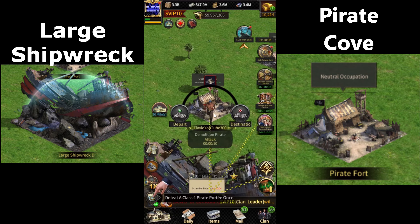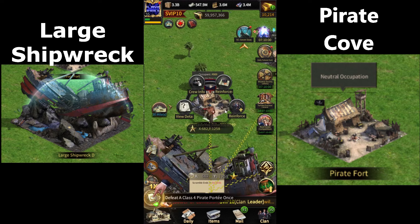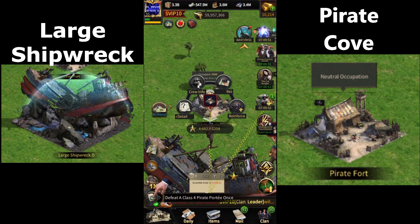Now you can see it sent a pirate. Once it sends a pirate, you'll get points if your ops are inside the fort. If you don't have any troops inside the fort, then you won't get any points.